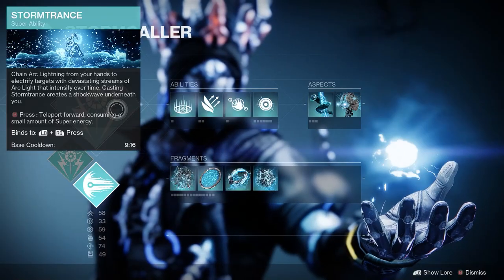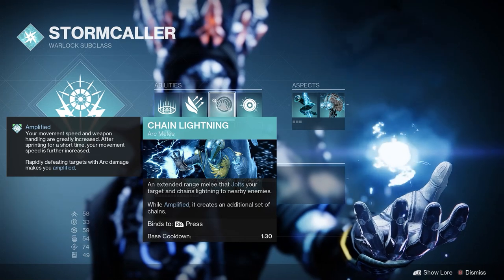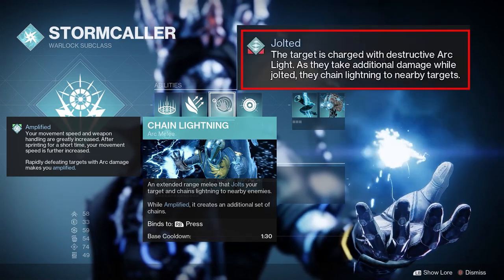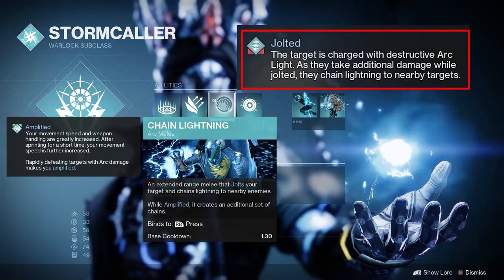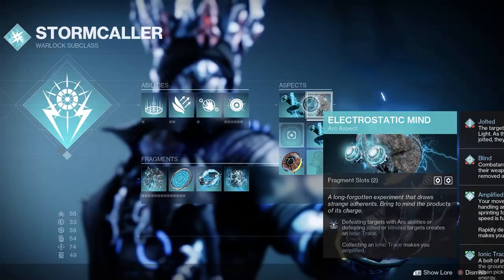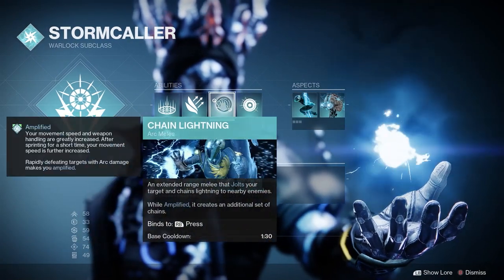For our melee I'm using the chain lightning melee. This melee also jolts enemies, which will come very handy. Jolt is one of the new verbs introduced — the target is charged with destructive arc light. As they take additional damage while jolted, they chain lightning to others. Similar in a way to Volatile added to Void and Scorch added to Solar.